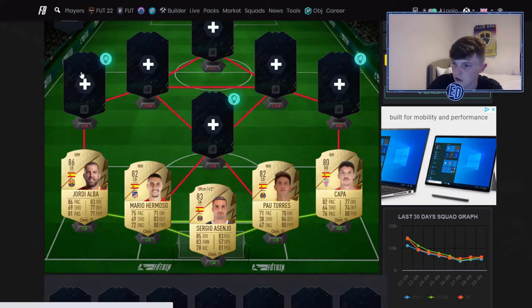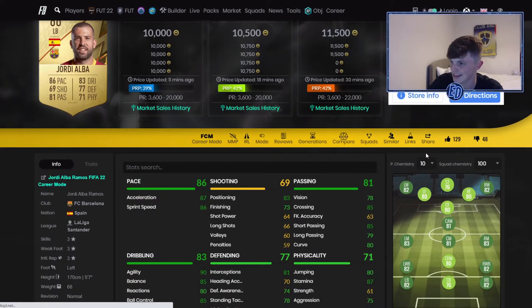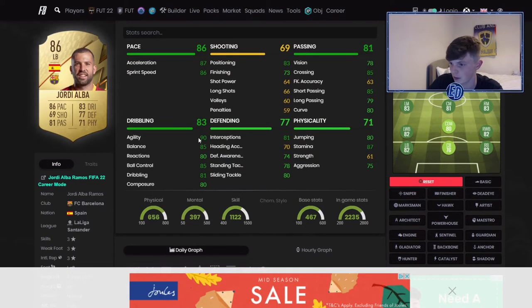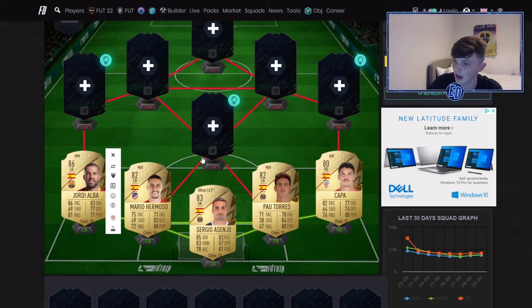For left back we've gone for Jordi Alba — he's the most expensive but he is very good. I have him in my own team at the moment. He's ten and a half thousand coins on Xbox but it'll be worth it. His dribbling is what makes him feel so good, and he's very quick with good stamina — he lasts the whole game. I'd probably go for a Sentinel on him, and he literally becomes a beast.